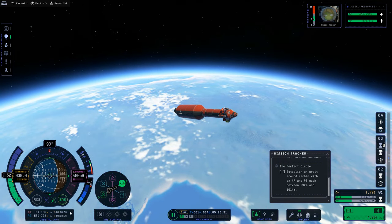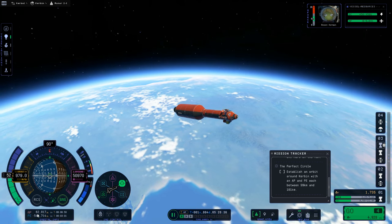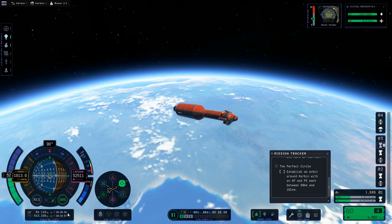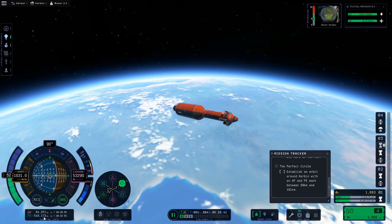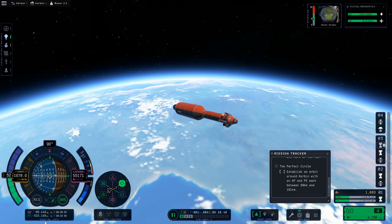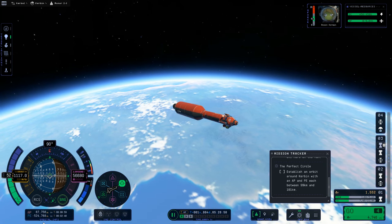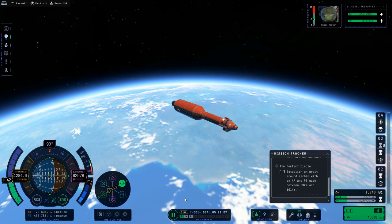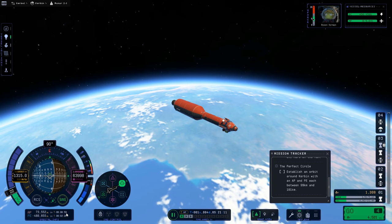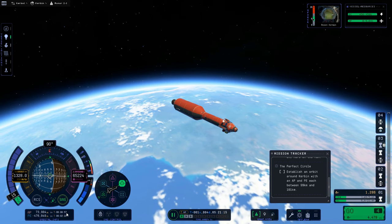We're at 60 kilometers here. Keeping the apoapsis relatively close is what starts to bring up your periapsis much more quickly, and that increases the efficiency of this whole experience. I'm going to reduce throttle a little bit to keep that apoapsis fairly close. Now that we're in the upper part of the atmosphere, I actually want to let the time to apoapsis come down a little bit.